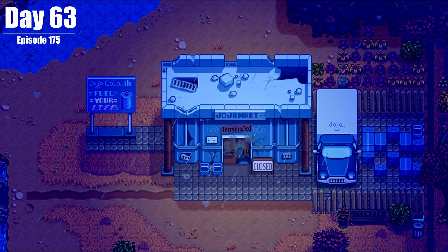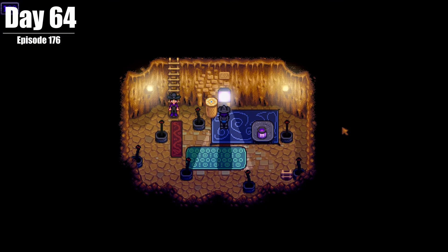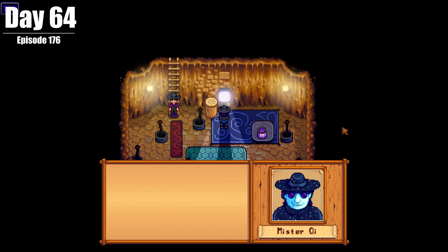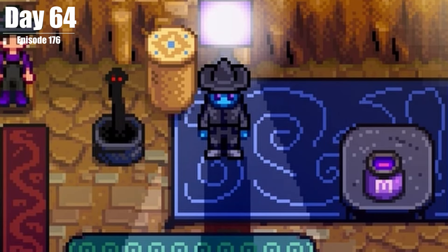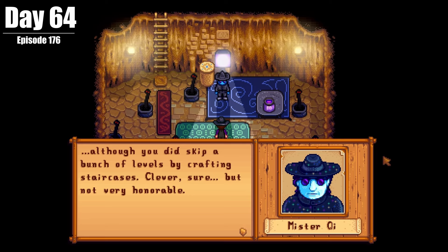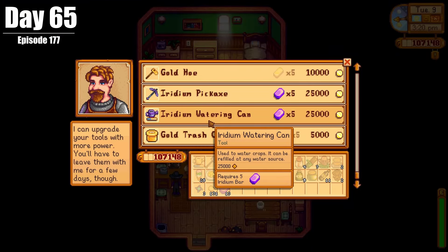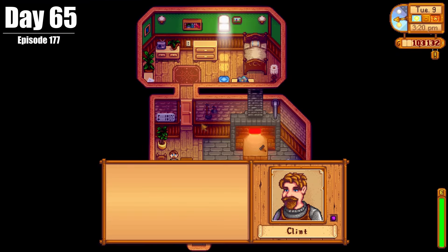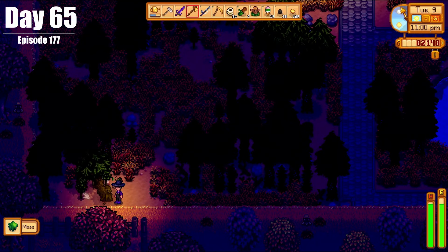On Day 64, we made it to Level 100 in the Skull Cavern, meeting Mr. Qi at the bottom. Maybe he wasn't too thrilled with our performance, but we got there — he called us clever, so we're good. On Day 65, we upgraded our pickaxe, cooked up a bunch of iridium, did some housekeeping, and cut down a bunch of trees. On Day 66, we opened up our geodes, went to Joja Mart for the new bundle, and rearranged some stuff in the house.